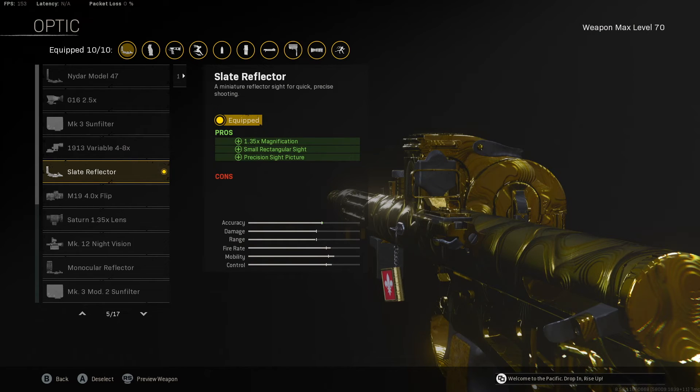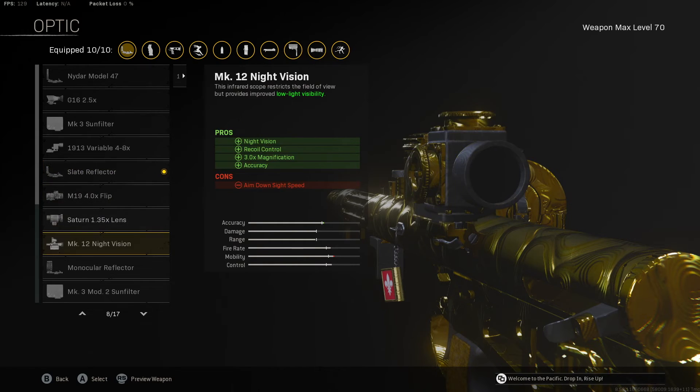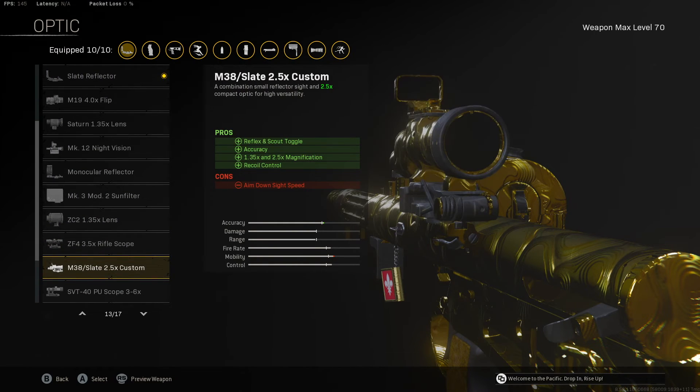The optic is really up to you. You could use the NIDAR model, the slate reflector, or one of the flip optics with a slate so you can push the gun out of your way.